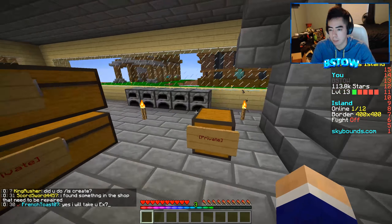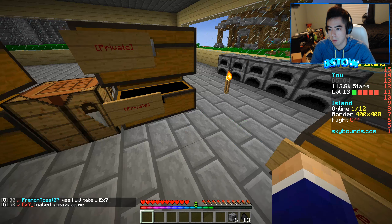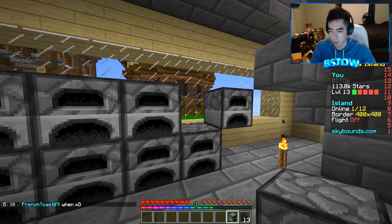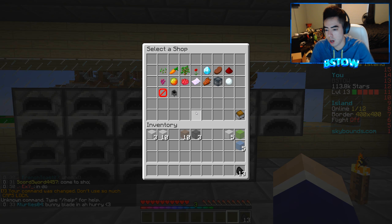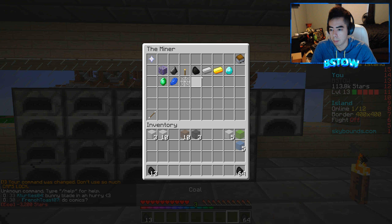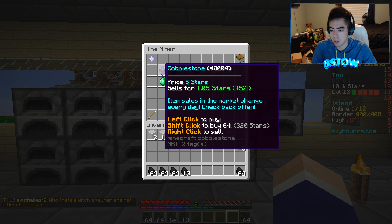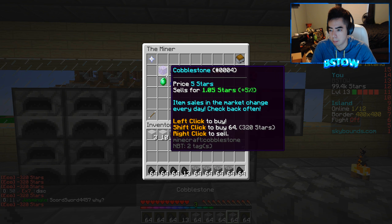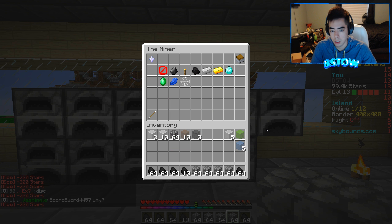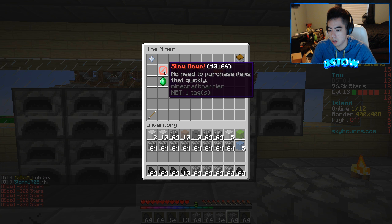We need to get a bunch of stone or buy a bunch of cobblestone and smelt all this. We only have 13 coal, so let's go to the shop and grab a bunch of coal and a bunch of cobblestone. Items sell on the market and change every day — cobblestone sells for something, let's just get a bunch. We should be good with that.